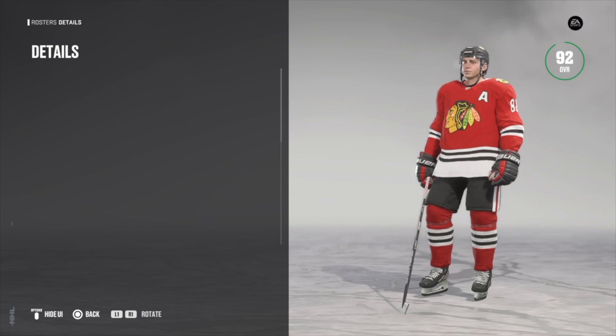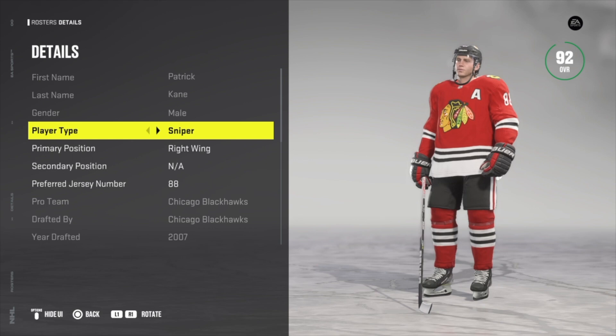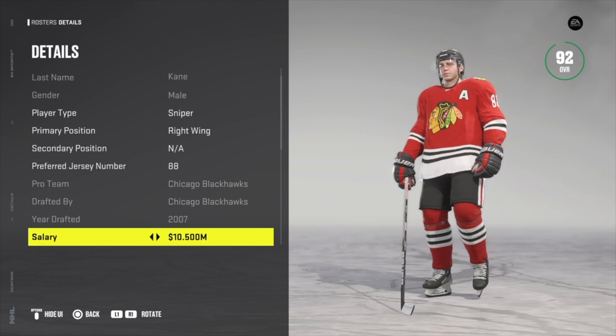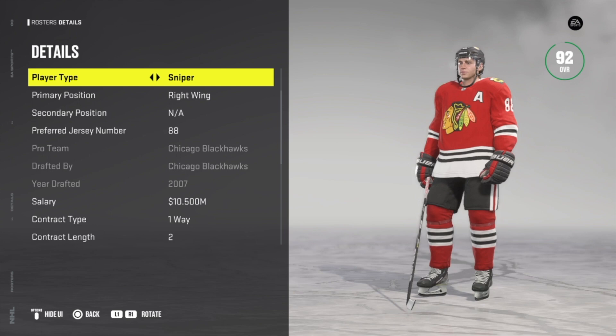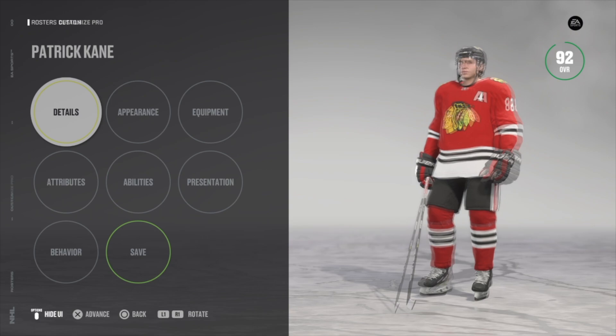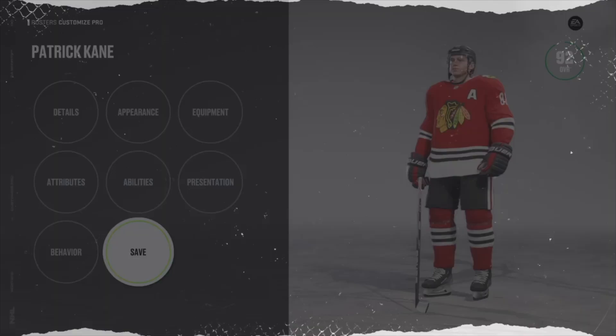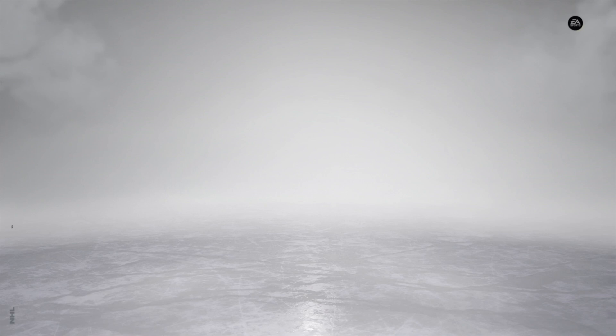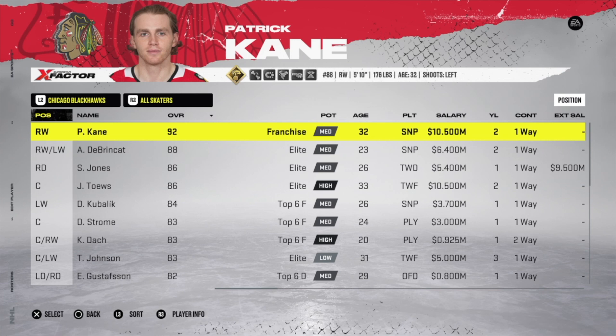Click on details, scroll down, and you can change the player type to sniper, playmaker, power forward, two-way forward, enforcer, etc. You can also change primary or secondary position, jersey number, and more. However, positions and player types cannot be changed inside franchise mode — this must be done before you start your save file. Click save and you're good to go.